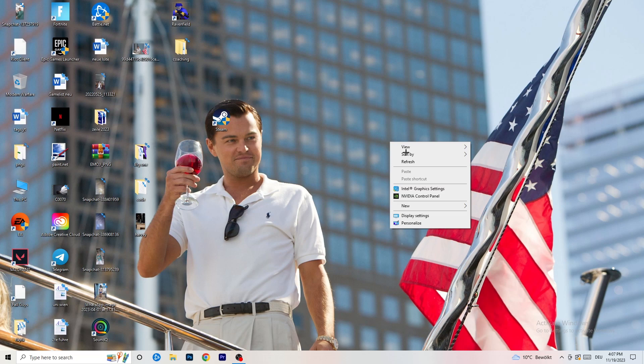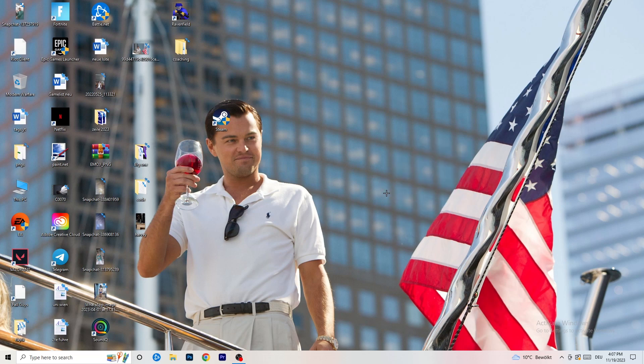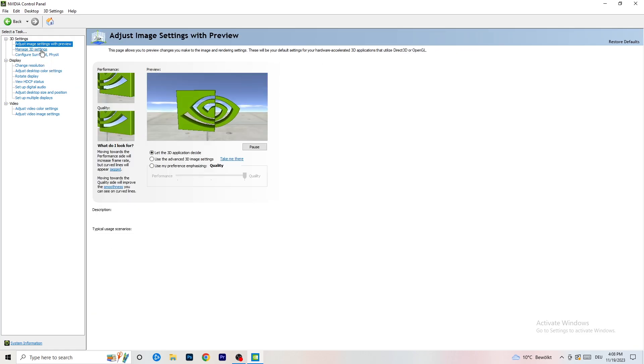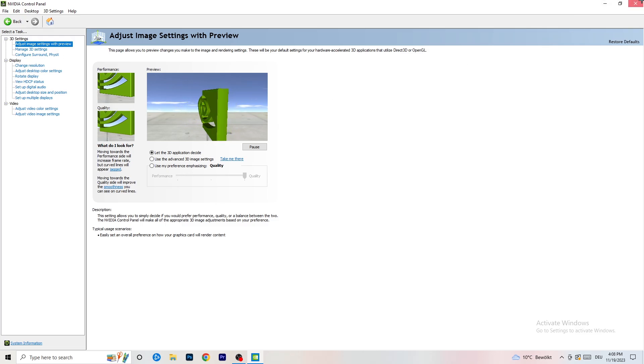Right-click your desktop and open NVIDIA Control Panel. Check which resolution works best in your game - for me it's the native one. On the left-hand side, click Adjust Image Settings with Preview. You'll see a slider with Use My Preference - I currently use Quality, but if you want to increase performance, reduce FPS drops, drag the slider toward Performance. Close the panel when done - that should cover everything.